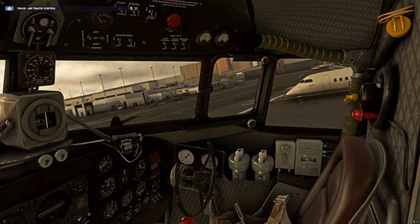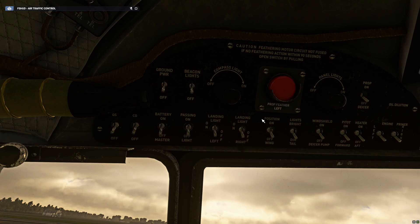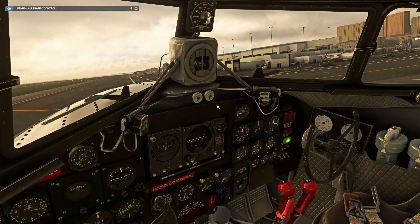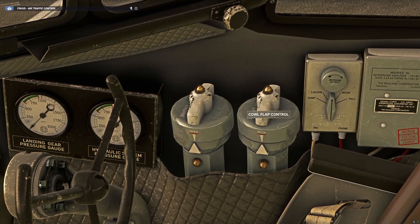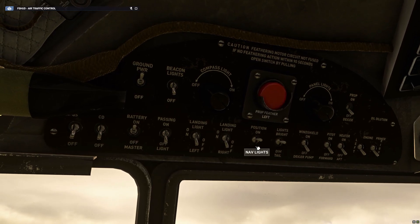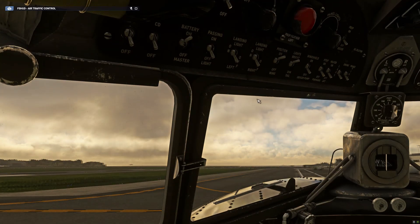We need to turn on the ground power and the battery. The airplane is starting to come alive. On the cockpit right side we've got the cowl flaps — we want to rotate both cylinders clockwise to open. See, the 'open' matches up with the arrow — very good geometry! And we want the position light on.